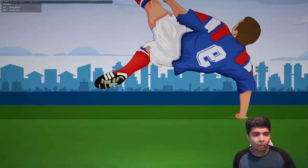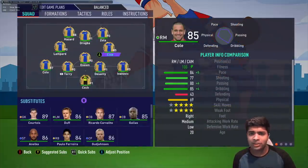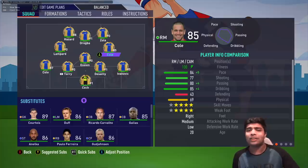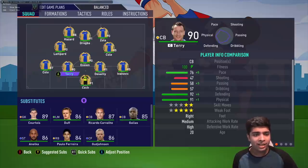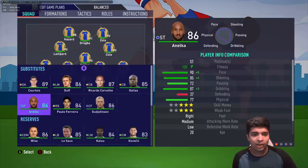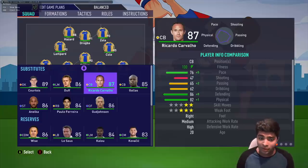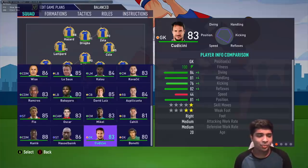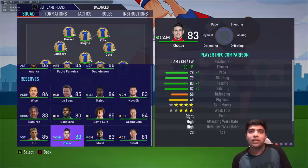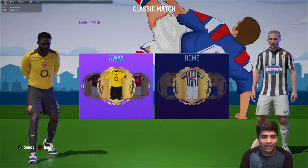Chelsea's team has, of course, Drogba, Hazard, Ashley Cole. At the back there's Desailly and Terry. On the bench you've got Anelka, Glen Johnson, Carvalho. This might be my favorite FIFA mod of all time.